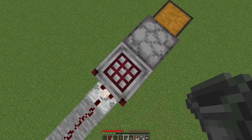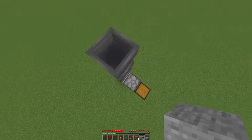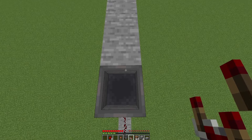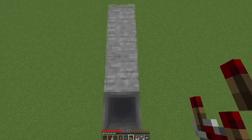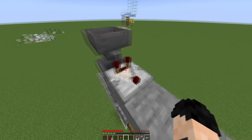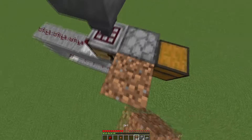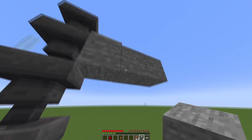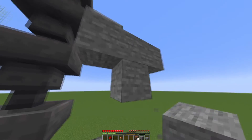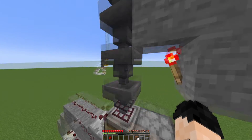Now come on top of the crafter and tower up with three hoppers and then in the direction of the chest, ridge out with three blocks. You can now put a comparator on top of this first block, facing toward the other ones. Put a hopper going into the comparator. Then put redstone dust on top of these two blocks and you can drop down, put a block on the bottom of the middle block right here, and put a redstone torch on the side of that block. The redstone torch should be next to the second hopper.